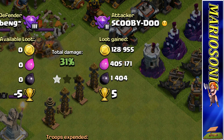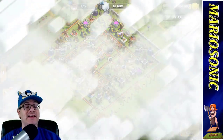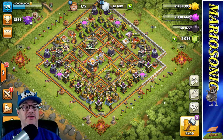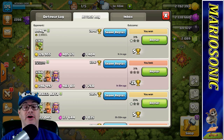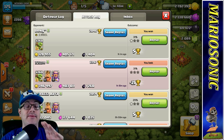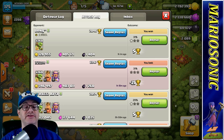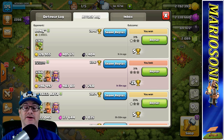Look at this — 128,000 gold, 405,000 elixir, and 1,404 dark elixir. Let's return to the home page. That's honestly how you get the best loot — I've always done it this way, it's just a lot of fun. Let me know in the comments what you guys do for farming. Do you use archers and barbarians, or greedy little goblins? I just love using goblins.